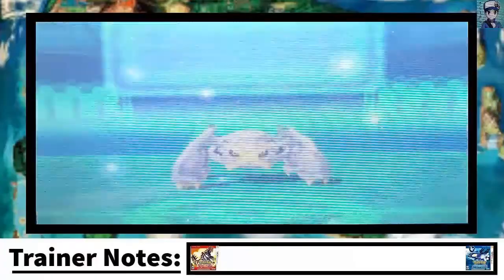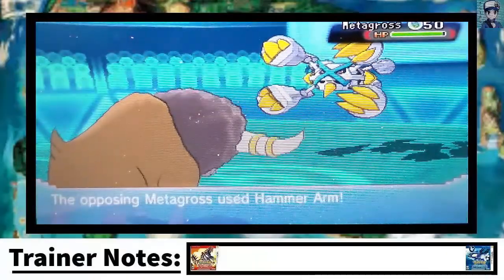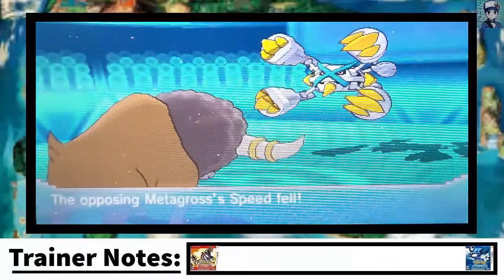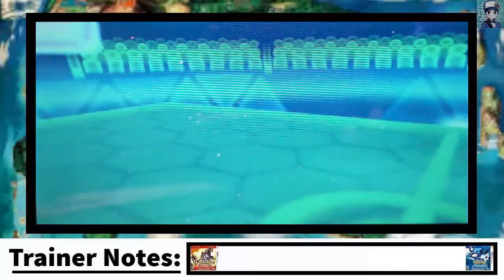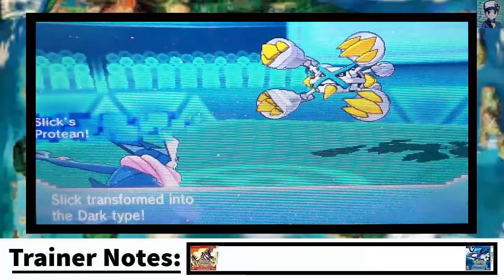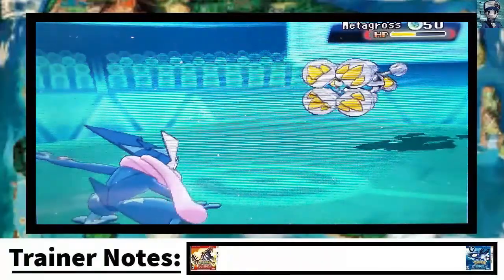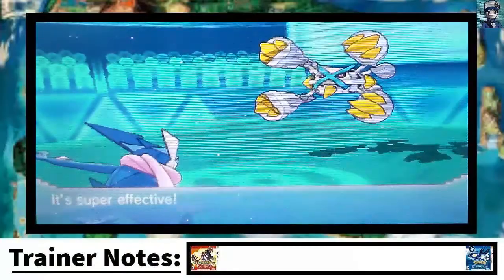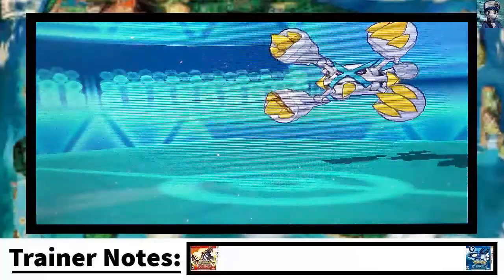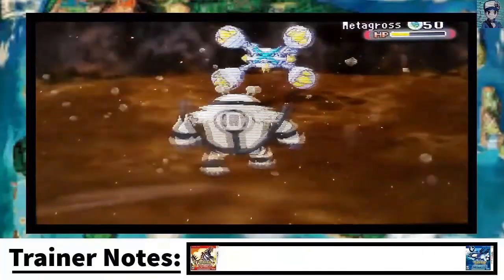Here's where things get a little bit complicated. I have the Mega Metagross to deal with, and I am Choice Band. I don't feel like switching out to take a hit from that thing — when Metagross is in its Mega form, it's very powerful. I decided to stay in and that Hammer Arm is not something I can take. That kind of shows you how strong Mega Metagross is. I figured I could go for a Night Slash with Greninja, but you see how defensively bulky Metagross is. I get smacked by a Hammer Arm — that's not looking too good. Metagross takes out two of my Pokemon and is running through my team.